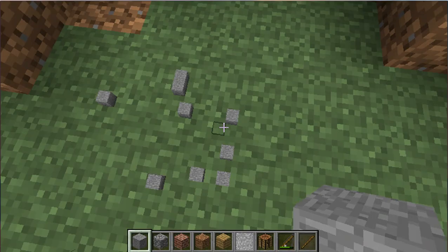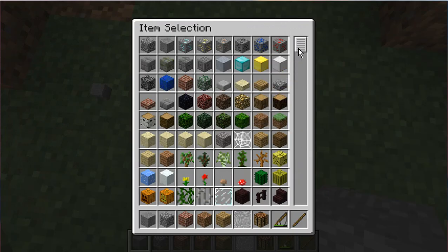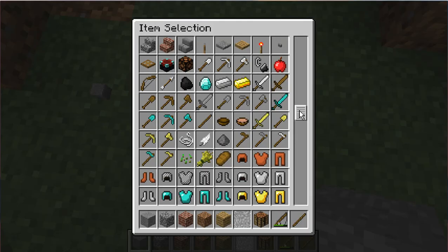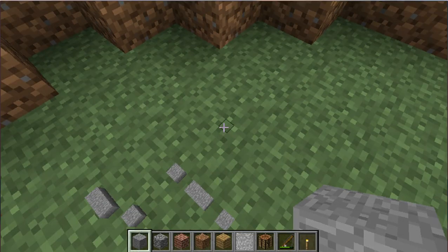This is fun for making little miniature towns and all. Now, not everything works — an iron door does not work. But redstone does work, so you can make a tiny redstone line with a lever button and it will work.